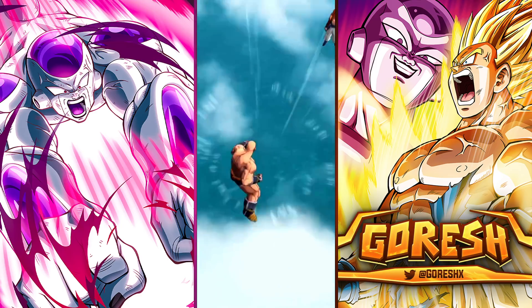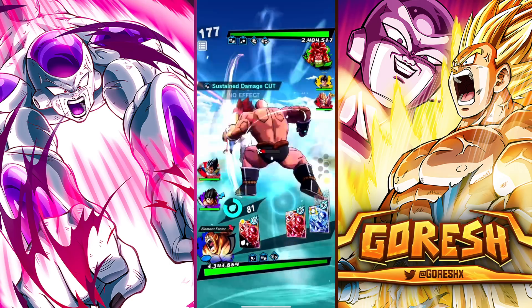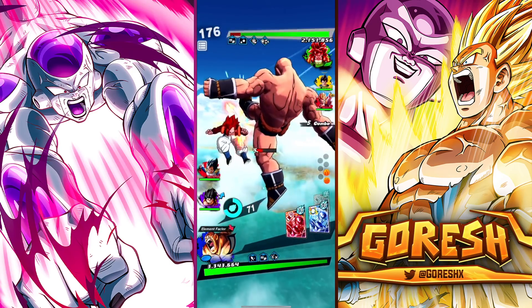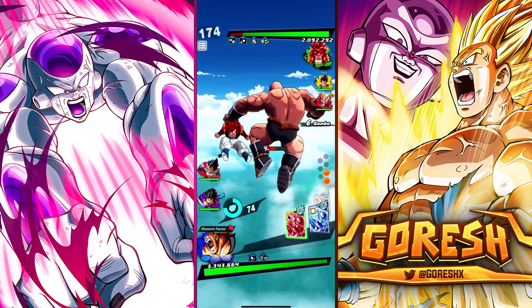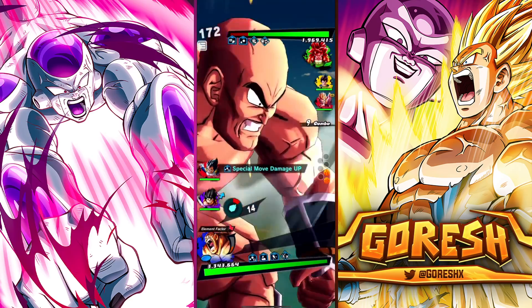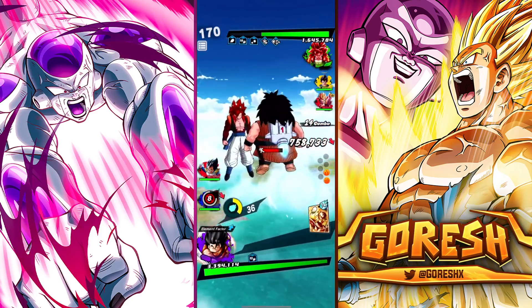Up against Saiyans. Unfortunately Super Saiyan 4 Gogeta is not going to be the easiest unit to fight with Nappa, but we'll see what we can do. Is he going to switch or stay in? It's actually not bad damage at all. He also has a damage reduction active here.